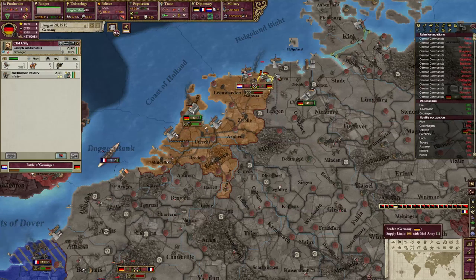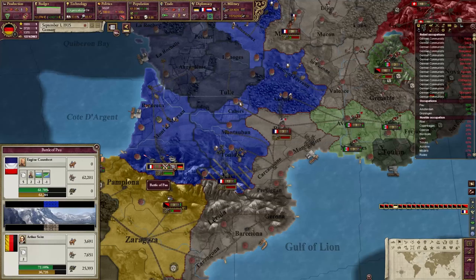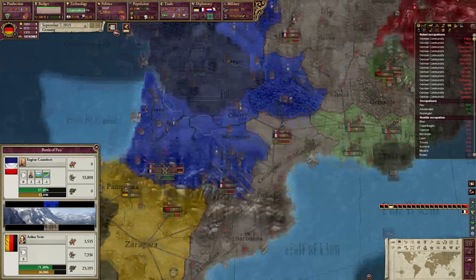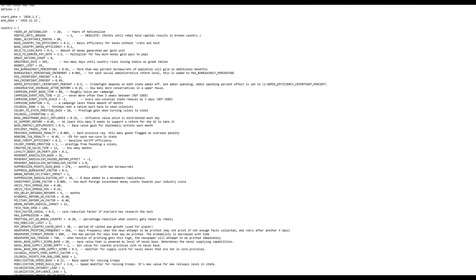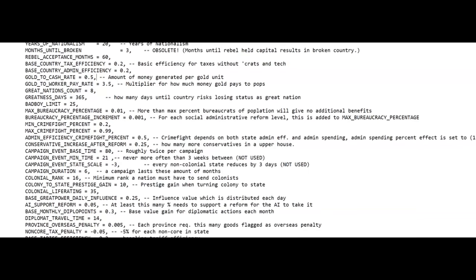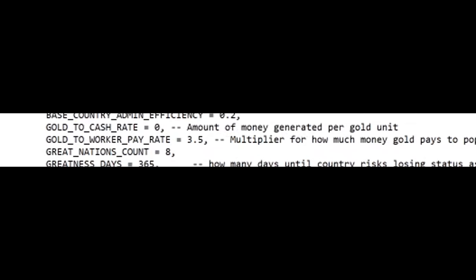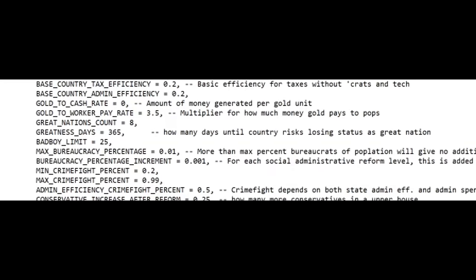The money is dispersed all over — it can be in the banks of countries, or in private investors that are not represented but can hold actual money in the game. It is also in the pockets of your population. Each different class will have a set amount, and that set amount in the population chart is divided equally across every single member of that specific class.